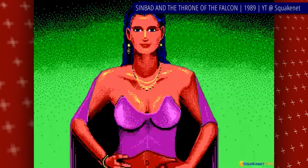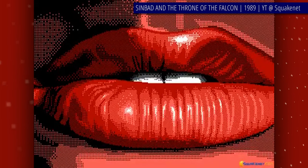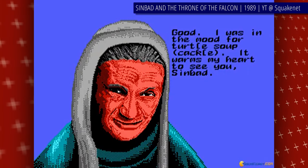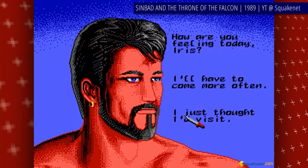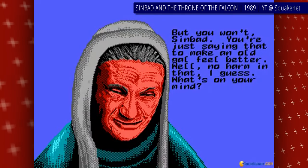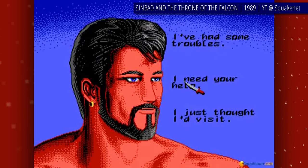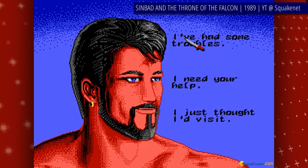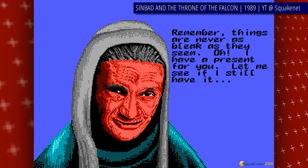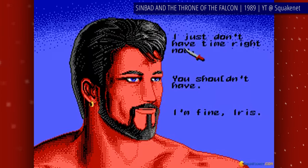You have to find a way to return the Caliph to his original form before the transformation becomes permanent, and at the same time defend the capital against the Black Prince's armies. If it falls, the game ends in failure. Your adventure will take you to different locations and let you take part in many uniquely cinematically presented activities — like visiting a gypsy sorceress for a magic charm, sword-fighting numerous opponents, shooting demonic birds called Pteranoxos, sailing dangerous waters, raiding a cyclops' cave to save your crewmates, and even platforming sections with ladders.